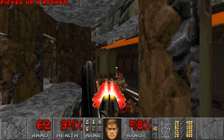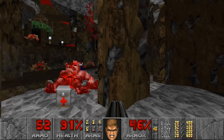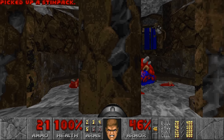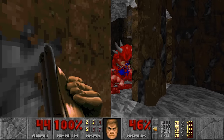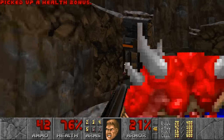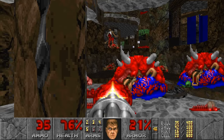That wasn't too bad, except for the Pain Elementals. I don't have much Chaingun ammo. Stop infighting. Oh nice shots — two Revenants to go. Come here, hold still. Damn it. There's Chaingun ammo here. This is pretty tough, I'm not gonna lie. Any health here please?